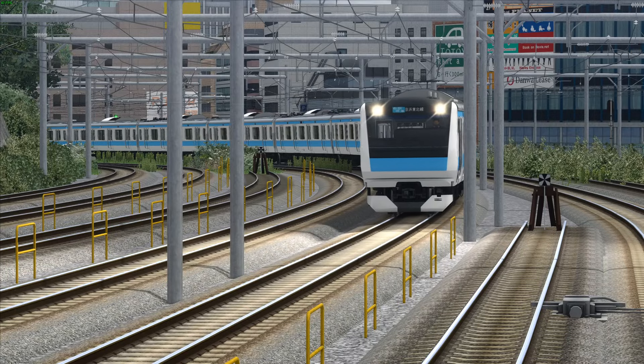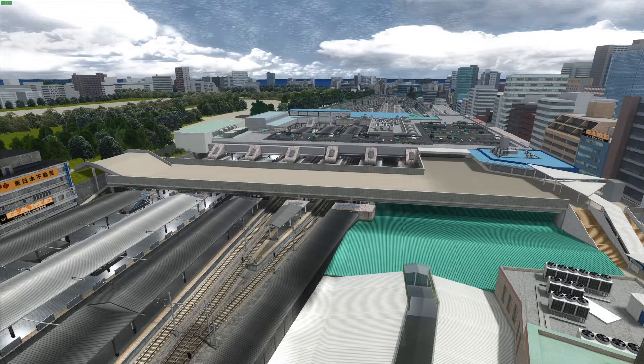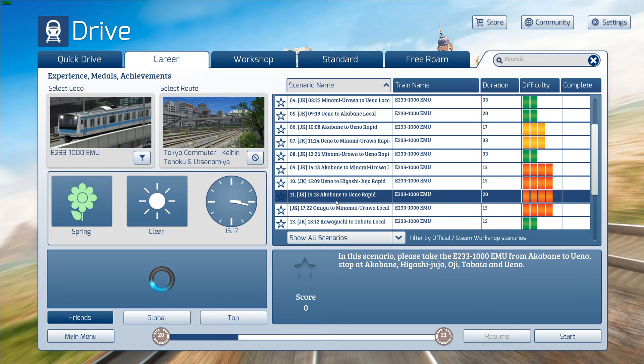Today we're driving on a new Japanese route in Train Sim Classic. This is the Kaihin, Tohoku and Utsunomiya Lines in Tokyo. We're going to be driving through the heart of the city, and I'm probably going to have a hard time keeping to that rigid schedule. We're going to be doing this mission: Akabane to Ueno Rapid. This is going to be 20 minutes long — it should be a fun introduction to this route.